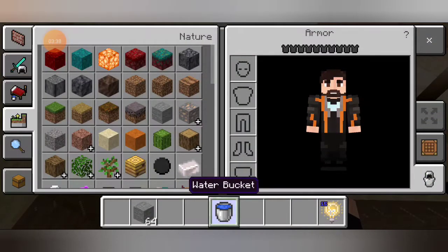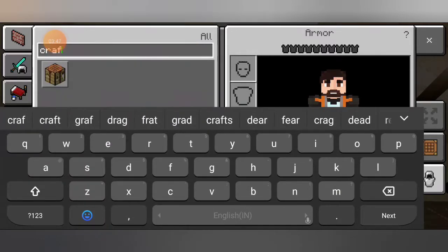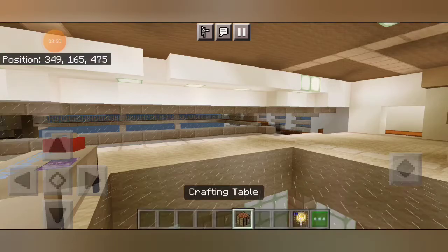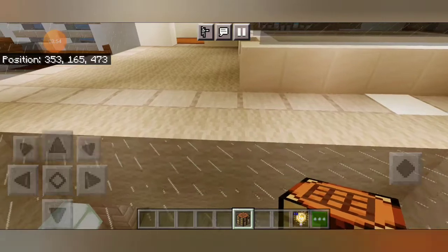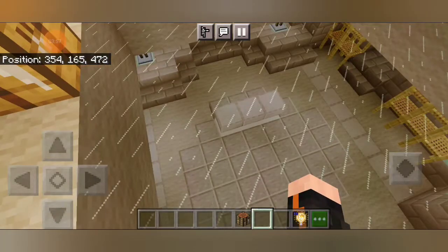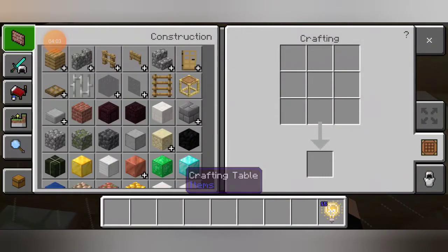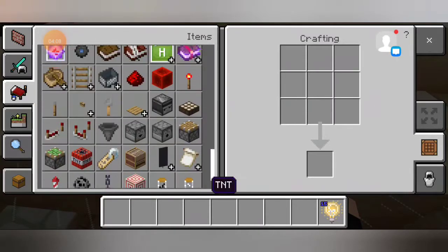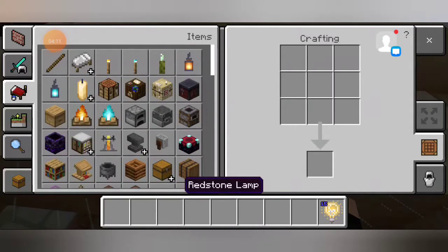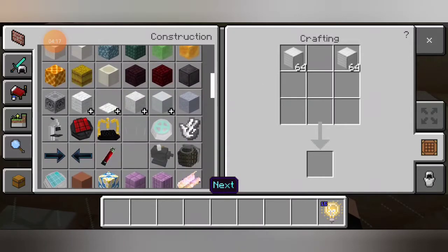First, you need to take a crafting table. Actually, you need to search in armors. I'm showing you — you can keep this in survival also to fight with the Ender Dragon. You need to defeat the Wither, then you will get the Nether Star. In survival, it is literally hard to get. You need glass and iron — let me take the iron ingot. And now you need to get light blue glass. My Stark Tower is made up of that glass.